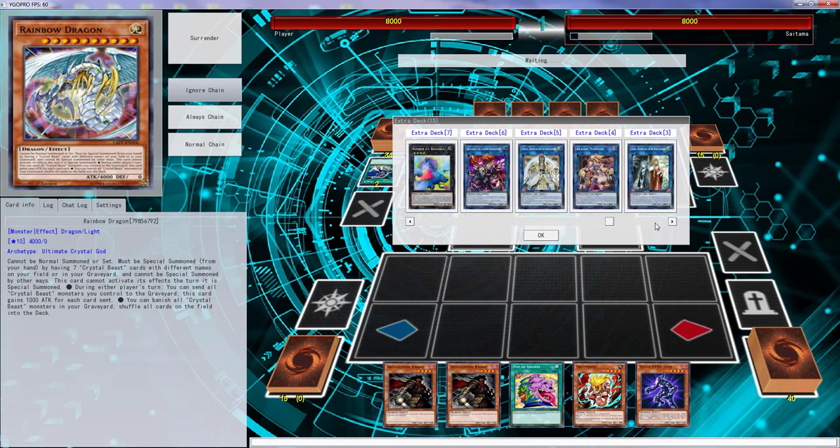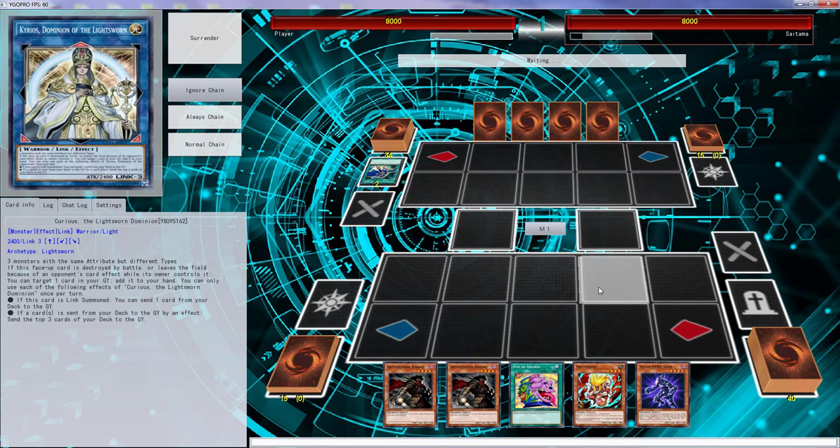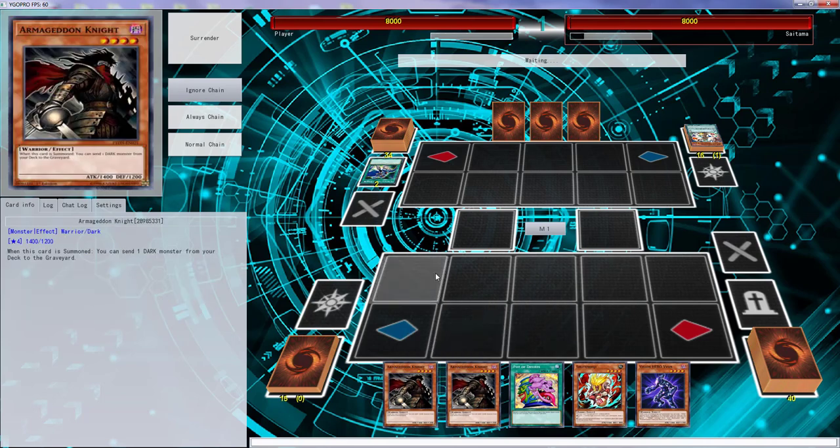Oh no, I don't want to play against — please don't do that. He can bring it out with the trap — okay, that's gonna be fine. I guess we're just gonna take out Curious because there's not really too many ways to go into it. I do need to get a second Skull Deep in here, so I'll probably take out Curious for a second Skull Deep. Level Eater is banned — if Level Eater wasn't banned we could throw it in here, summon, use Armageddon Knight, do a whole bunch of stuff.